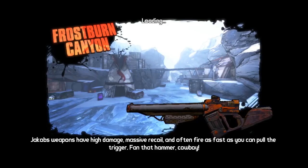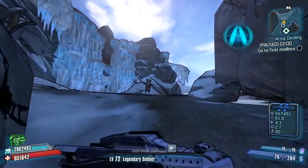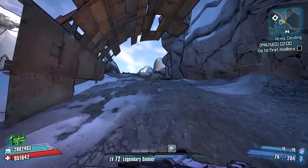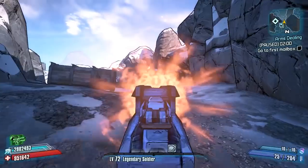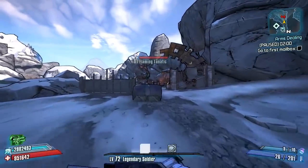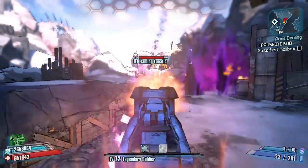Hello everybody, welcome back to another modded weapon guide here on Borderlands 2. Today I am back with a new gun in hand to review. It is called the Aster and it is made by Holy Hades over on the Borderlands 2 Community GitHub. Basically, as the subtitle of this video says, it blows stuff up.